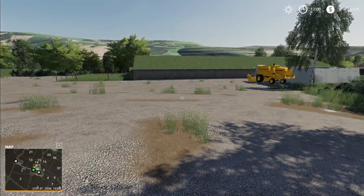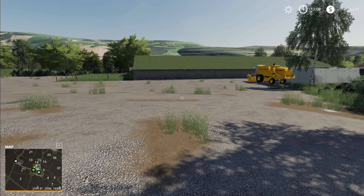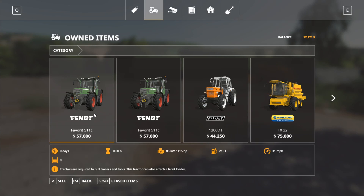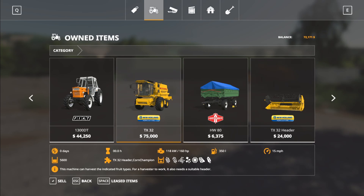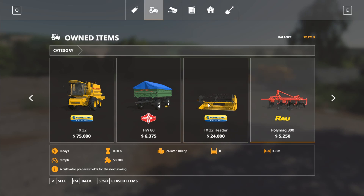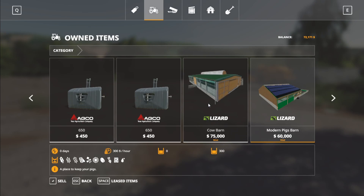Here we are down at the starting farm. You don't really own anything starting out, but it's easy to buy whatever farm you want. In the store, you start off with two 511Cs and a Fiat 1300DT. You also have a New Holland TX32, a small trailer, a header for the New Holland, a small cultivator, a seeder — not a direct drill — and two weights. It looks like you can sell a lot of the modded stuff in here.